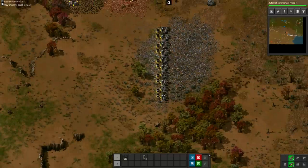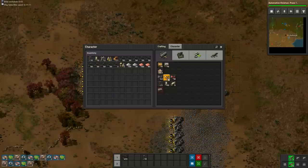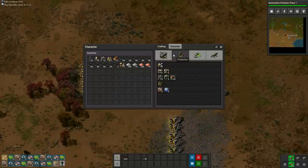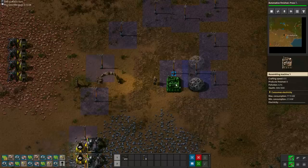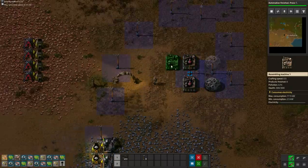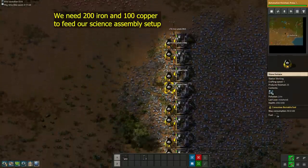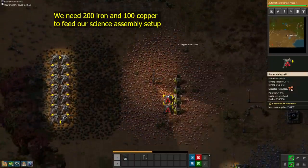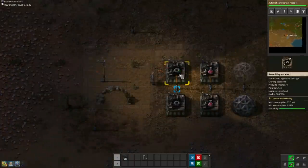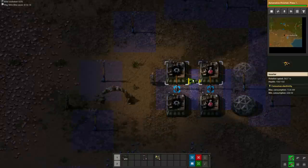After we have 10 miners on iron, we will first work on automating our research. For this we need 4 assembling machines, 4 inserters and 1 extra lab. Fill the setup with 100 iron in each gear wheel assembler, and 50 copper in each red science assembler. That will give us 100 science packs to work with.